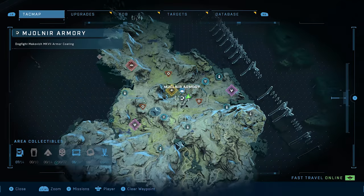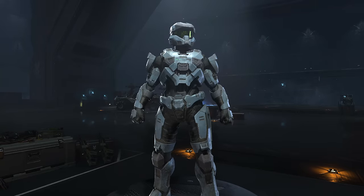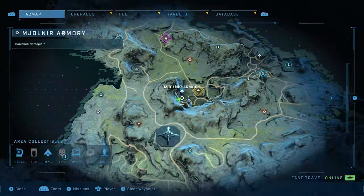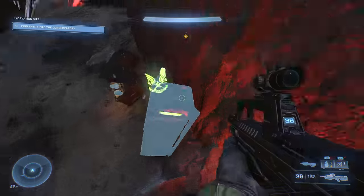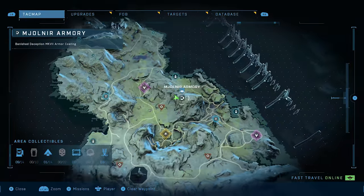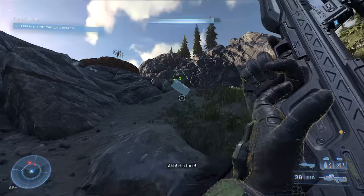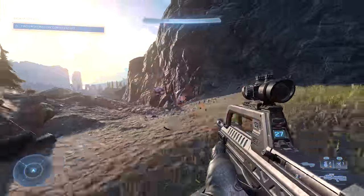Take a look on the southern ridge of the excavation site and you'll find a locker containing the Dogfight Makovic MK V2 armor coating propped up against a tree. Do a little more excavating and you'll find another locker at the western edge by the cave entrance containing the Banished nameplate. Follow the path leading northwards away from the excavation site to find another one with the Banished Deception MK V2 armor coating.